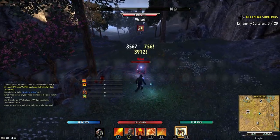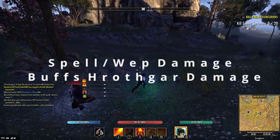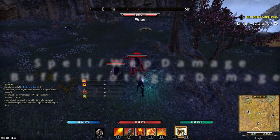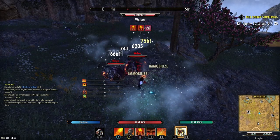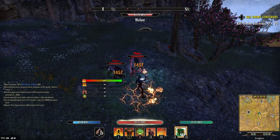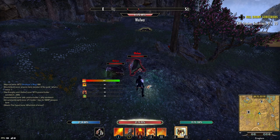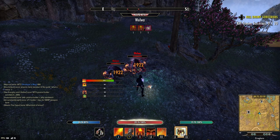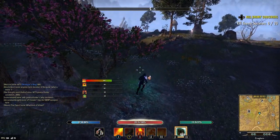Myth number one: spell damage actually buffs the damage of Hrothgar. We're going to line these ones up and proc Hrothgar without any spell damage buff — 6205, note that number. Next we're going to buff up, wait for our proc to come off cooldown, so we have multiple horns active, and notice: 6205 again. So this one's a debunk, fellas.